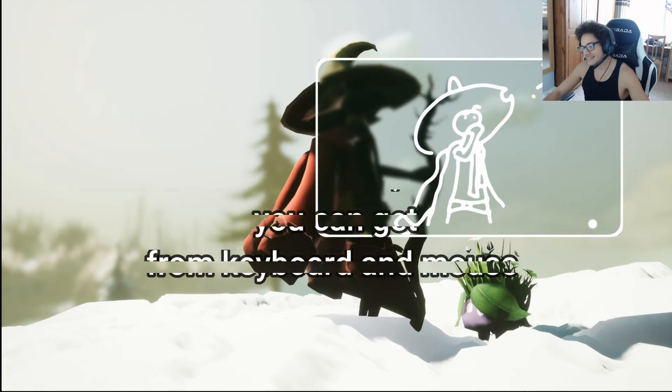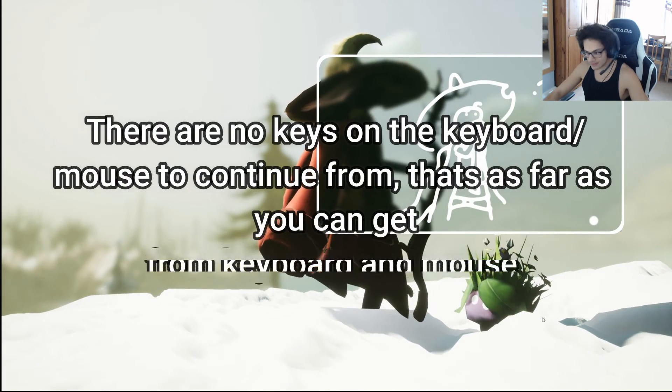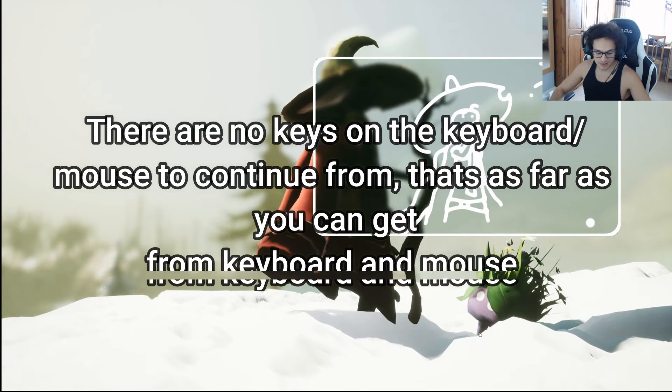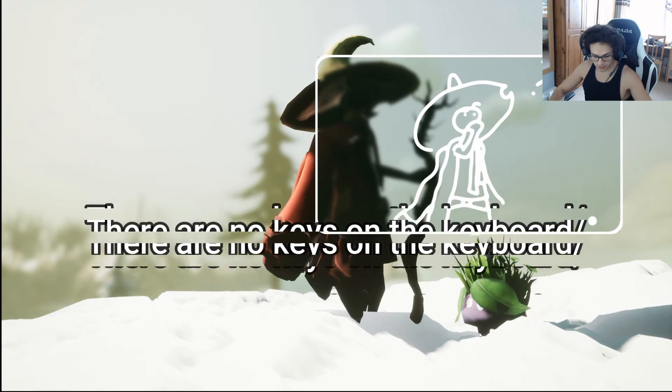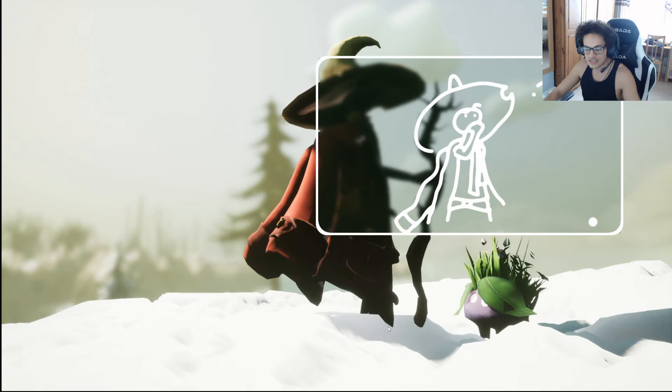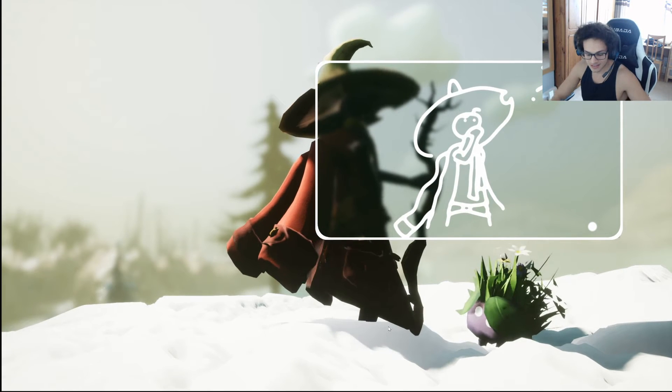Oh sweet Jesus. Now how do I keep going? Enter, left, mouse button — how do I get out of this now? So we're going to put control, shift, space bar, enter, keyboard and mouse, PC. Can someone get this right please? It's so difficult.